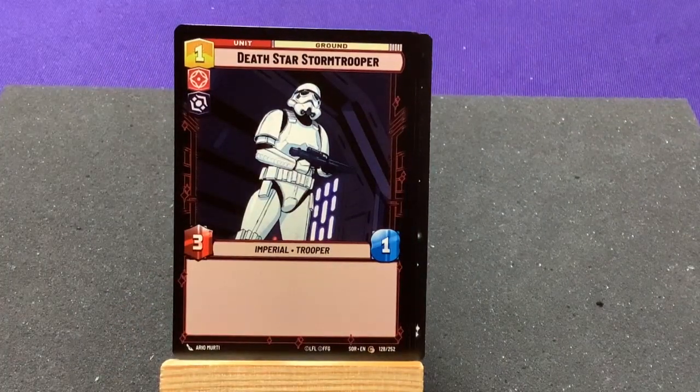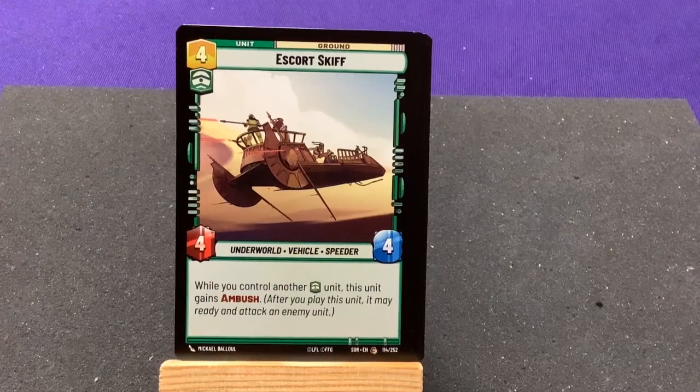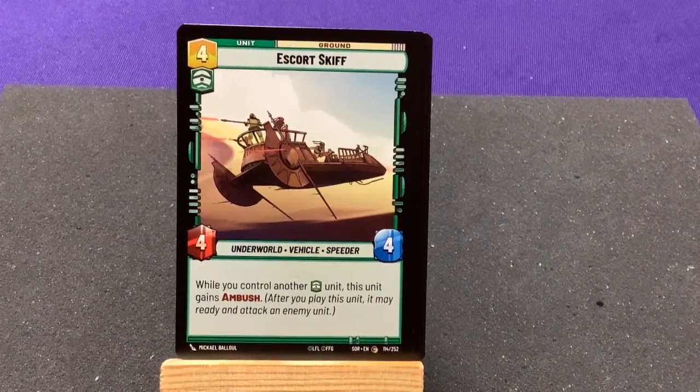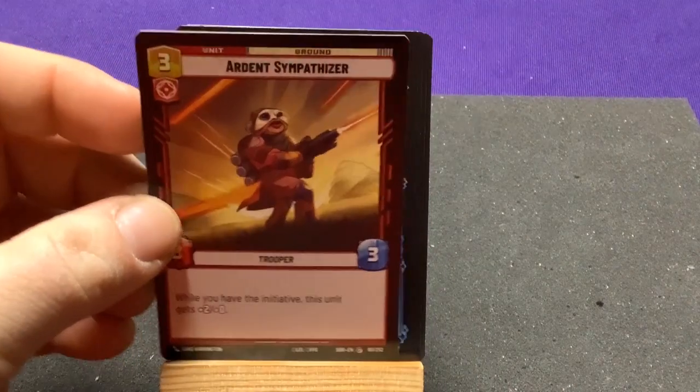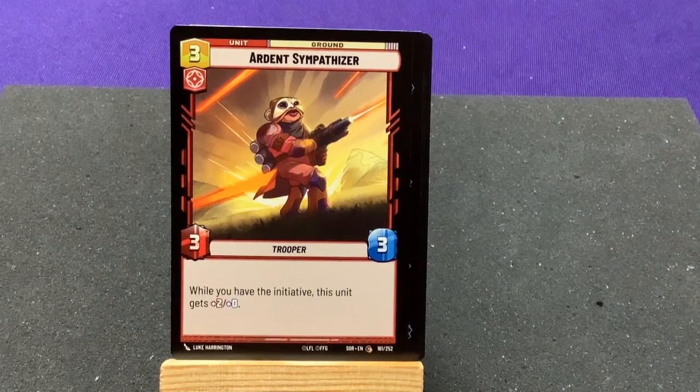Death Star Stormtrooper, 3/1. Escort: when you control another green unique, this unit gains Ambush. Scout Bike Pursuer who has Grit. Ardent Sympathizer — while you have the initiative, this unit gets plus 2. That's cool — another reason to have the initiative other than just going first. That's neat.